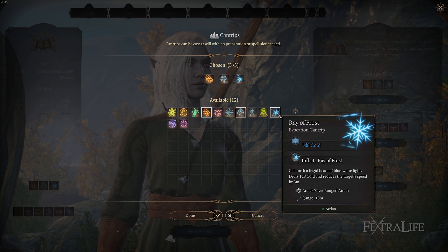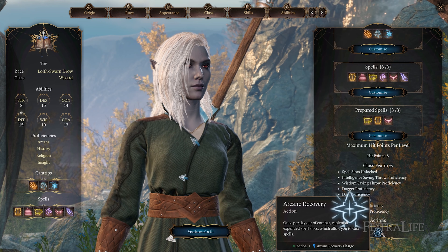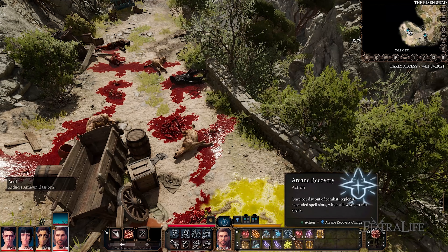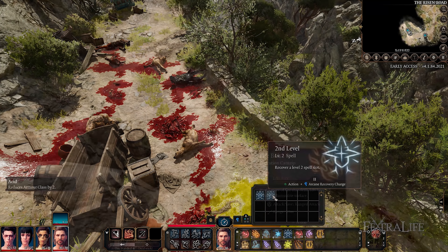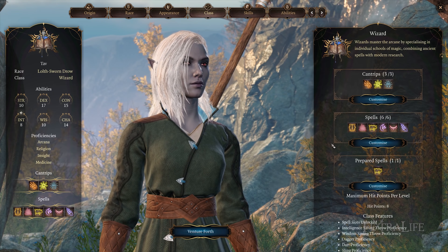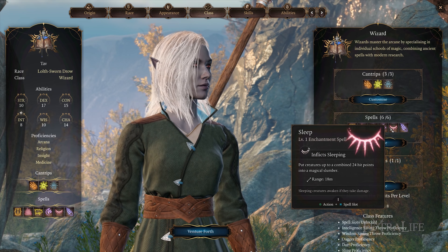Your ability spread should look something like this: Strength 10, Dexterity 17, Constitution 15, Intelligence 8, Wisdom 10, Charisma 14. During character creation, you'll be given many spells, but you'll have to choose which to prepare. You can only cast your cantrips and prepared spells. Otherwise, if you wish to use your other spells that are not prepared, you must prepare them first. Every time you level up as a Wizard, you'll be able to prepare more and more spells.